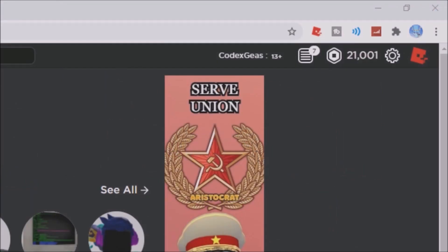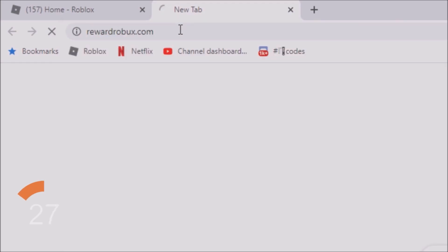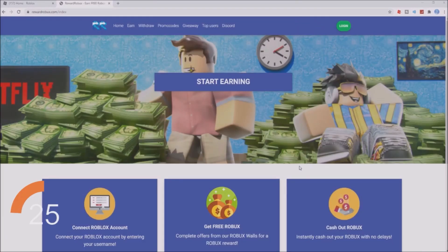Do you want free Robux? Go to the alt tab and then type rewardrobux.com. You will be redirected to this site, and then click the login button.